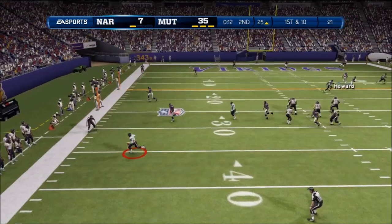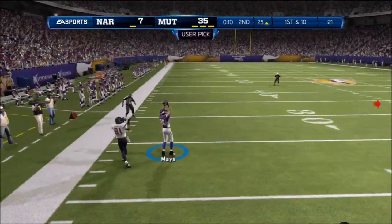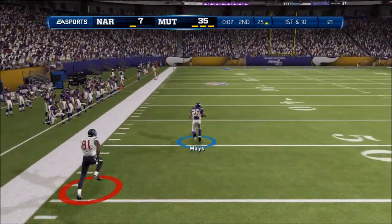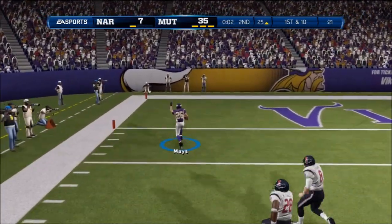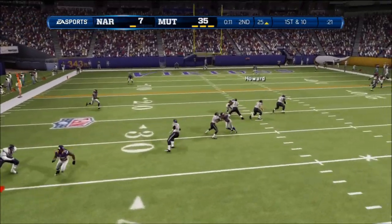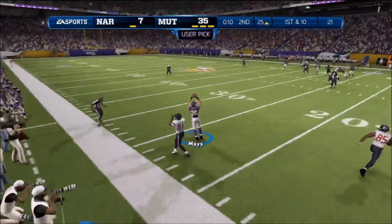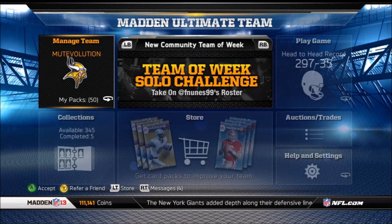And the number one not-top play of the week — don't throw to wide receivers you can't see, because this is going to happen. You have no idea what's over there. My guy Stone Hands Taylor Mays — I give him so much crap for dropping so many interceptions — but he comes through big here and takes one away right before halftime, runs it back for six. Good to see Taylor Mays making a big play. And look at that ridiculous decision by the quarterback who has no idea what's going on over there — and that's what happens.